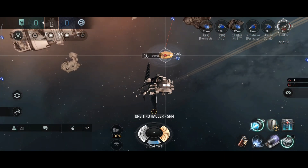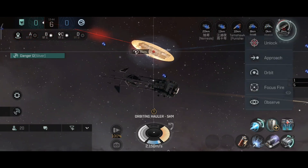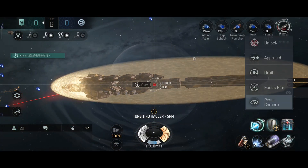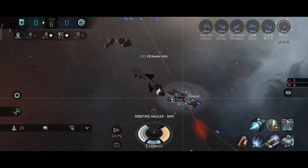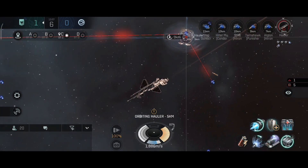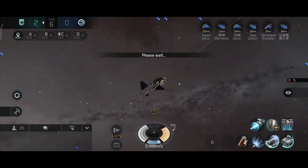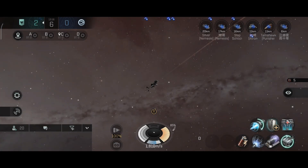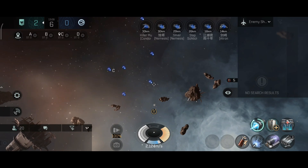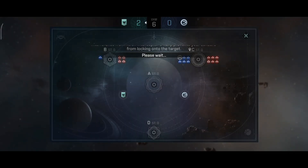Okay, there's the objective — the hauler is at the center of the site. Let's orbit, point it and scramble it, but that's an NPC ship so they are pretty harmless. Famous last words. I see that the vast majority of the enemy fleet went for B — that's fine, we are going to stick with C for now until we destroy the objective. Depends where the next hauler will spawn. We already have one, this will be the second one. Excellent.